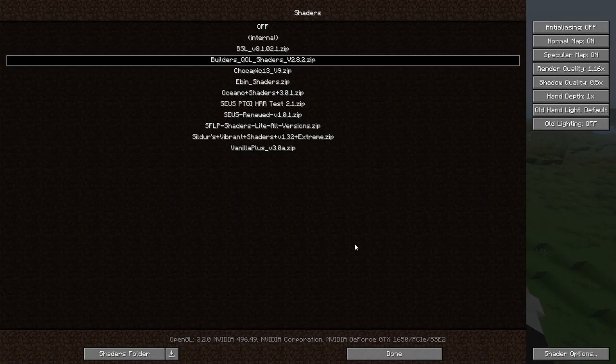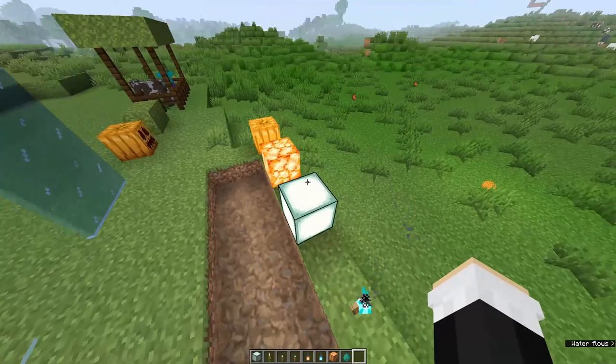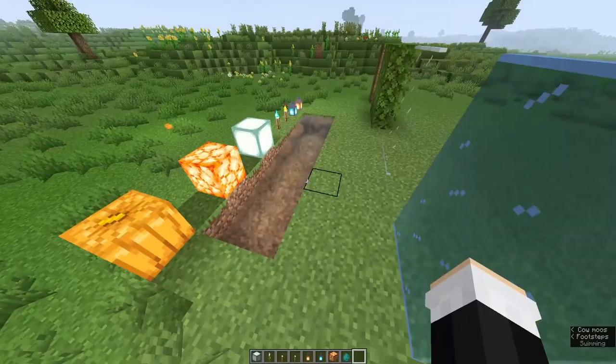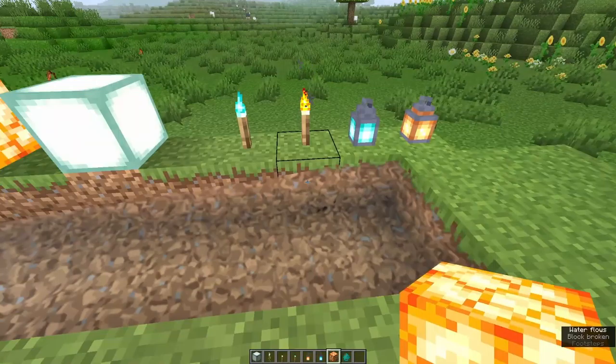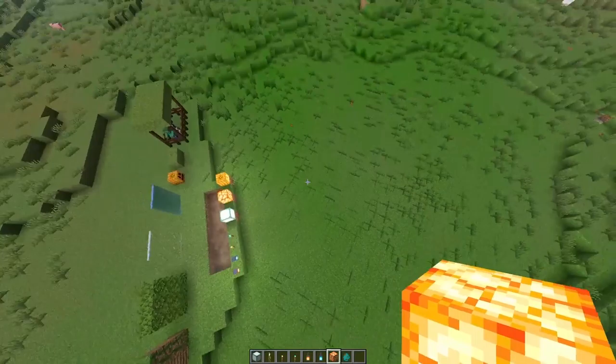The next shader is Builder's Quality of Life. I really like these — these are the ones I normally use when I'm just playing, along with SFLP. The water catches your attention really quickly because it's super wavy and fast, which I'm not totally a fan of. I feel like if it waved a little bit slower, like actual real water, that would be nice.